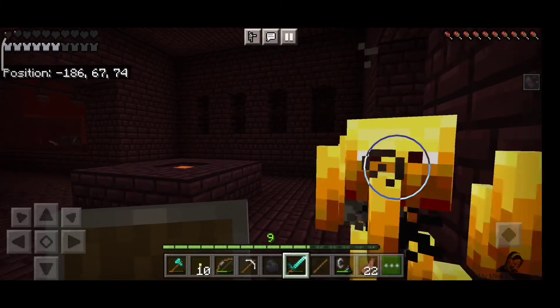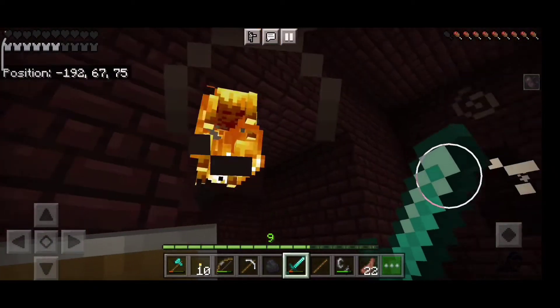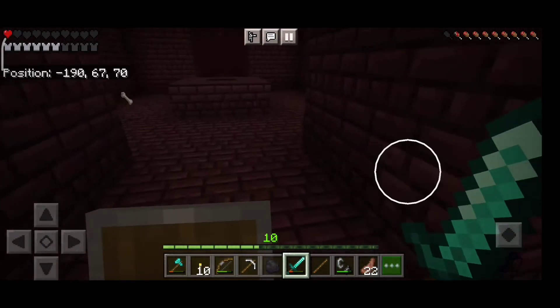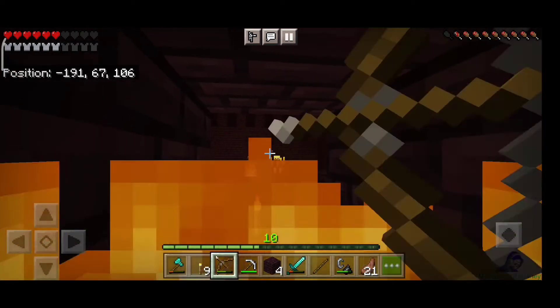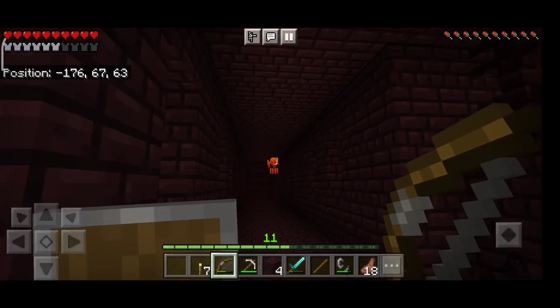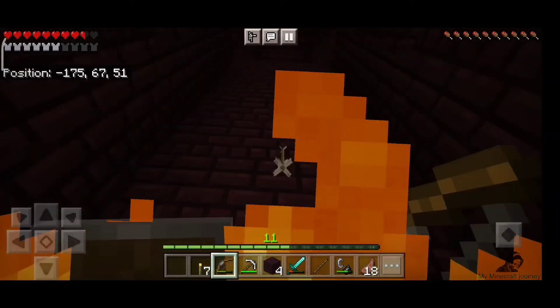I thought I should heal, but another blaze came in — fortunately it was cold. The second blaze that came, I didn't give it time to attack and killed it. A third appeared, so I went back, dug into the wall and created a safe room, healed there, then opened the wall again and killed all the remaining blazes.